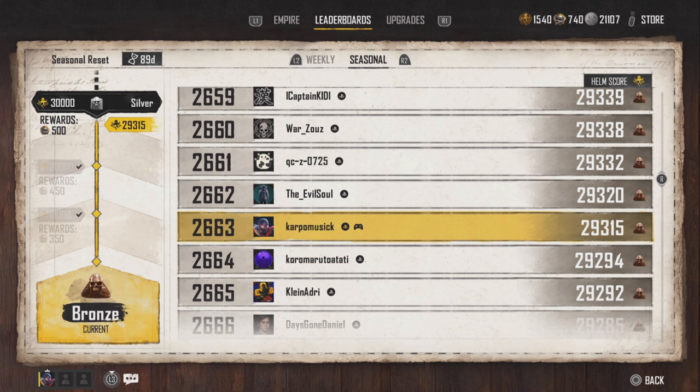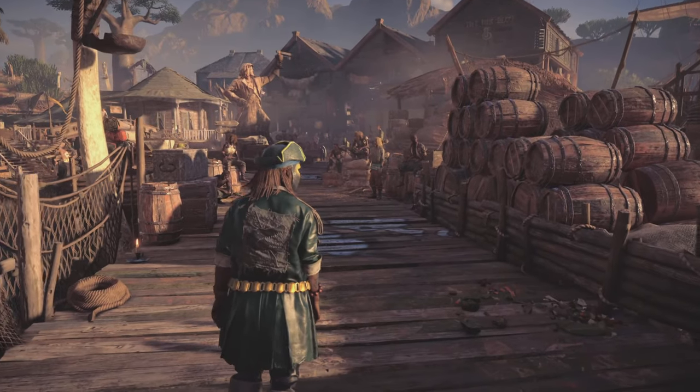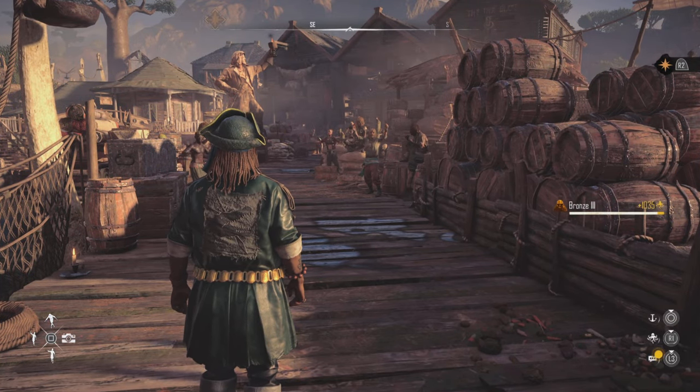You see those little diamonds on the left hand side of the screen — those are thresholds. The weekly also has a threshold that gives you rewards, and those little thresholds will also give you small amounts of sovereigns as well. I did my gold runs and now you can see I hit bronze rank three on the right hand side of the screen, which means I went up a level.